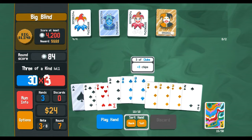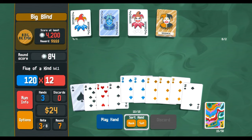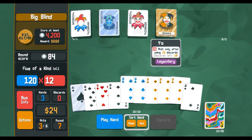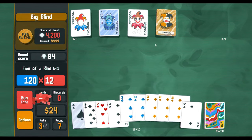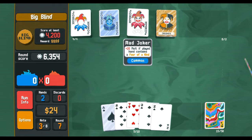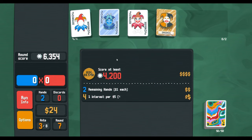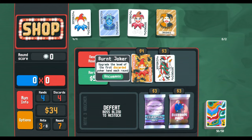There we go! Five of a kind with an additional 20 mult. This is gonna take a little while but we will get Yorick to go off, and then basically it's gonna be doing five times 20 — that should carry us. Gotta be careful.